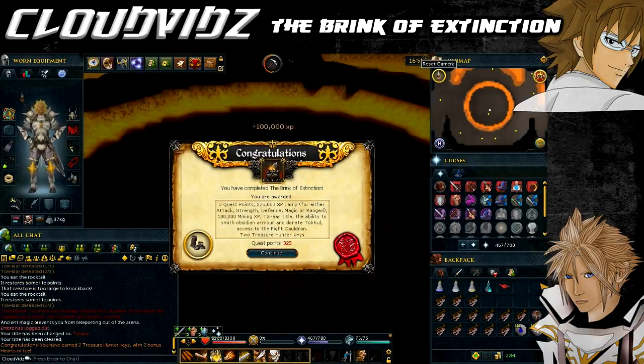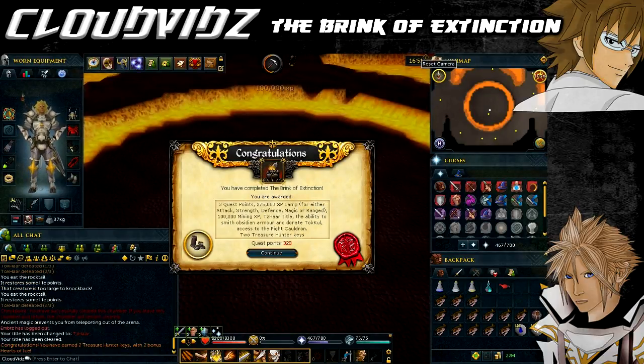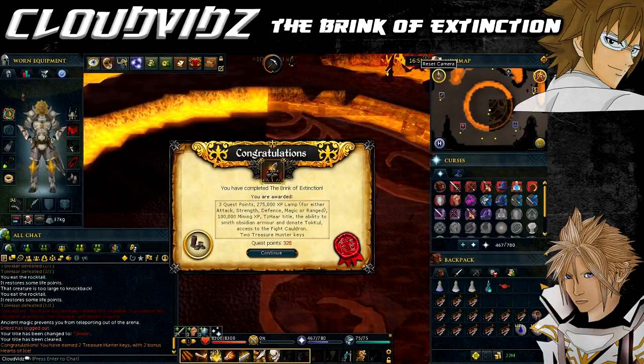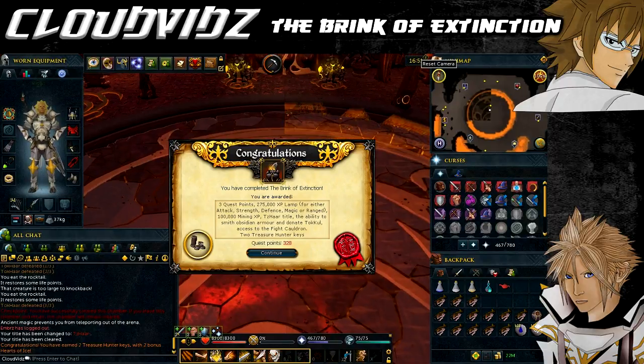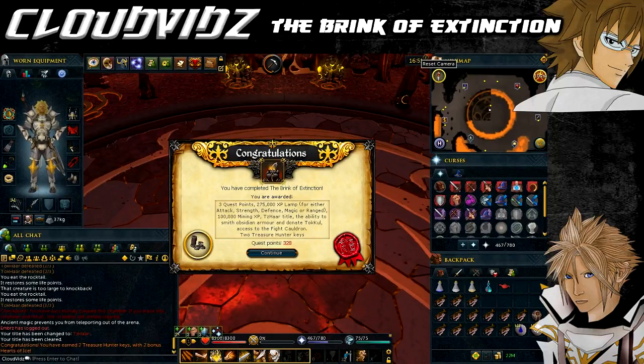Congratulations - you've completed the Brink of Extinction quest! You are awarded 3 quest points, 100,000 Mining experience, and an antique lamp giving 275,000 experience in your choice of Attack, Strength, Defence, Range, or Magic - the skill must be level 80. You also gain access to the Fight Cauldron, an added Tok-ul-zo teleport, the ability to smith obsidian armour, and can donate 15,000 Tokul to a coffer at the Fight Cauldron to temporarily buff the armour. Additional rewards include a Dzar title, the ability to find the wandering Gal, 2 Treasure Hearts, and 2 Hearts of Ice.